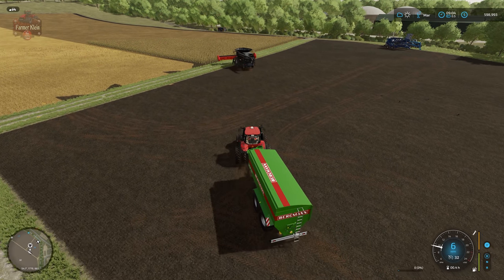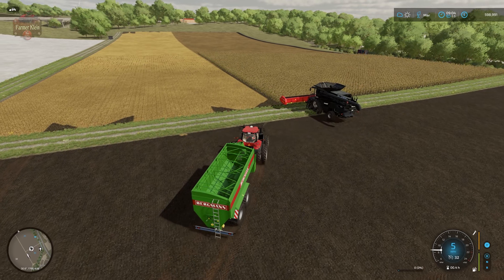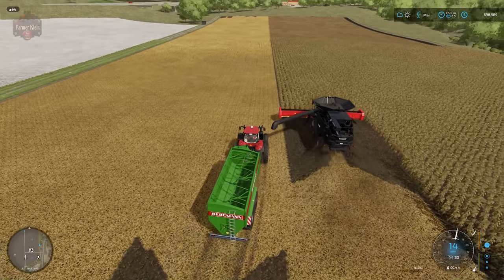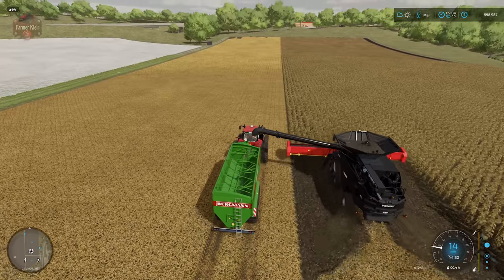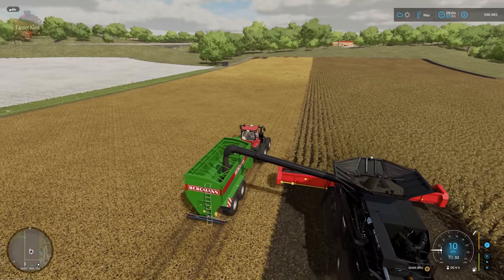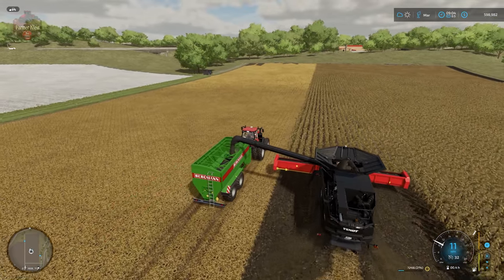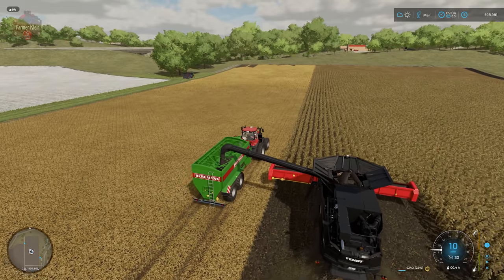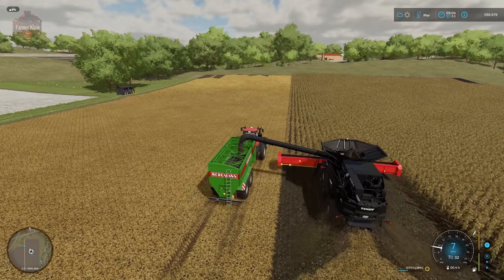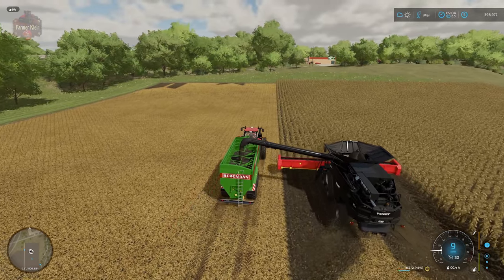With the specialty header making quick work of the field, we need to unload the harvester using our Bergmann auger wagon. One reason to use an auger wagon rather than a trailer or semi truck is that the larger wheels on the tractor and auger wagon provide less compaction on the soil and less potential damage — a semi truck with road tires could create ruts in the field, which is a real-life concern.